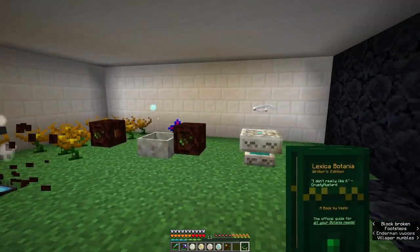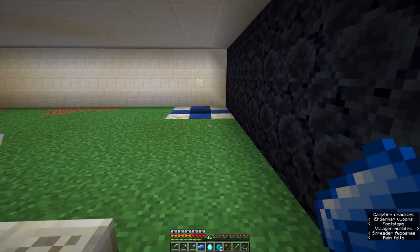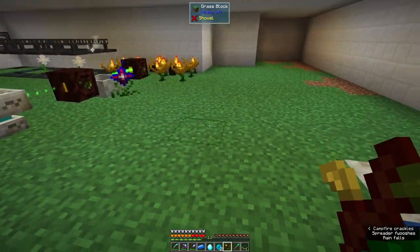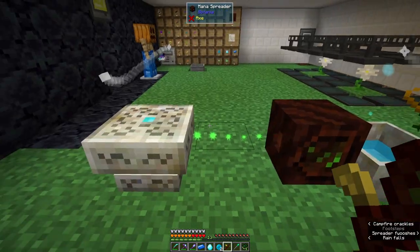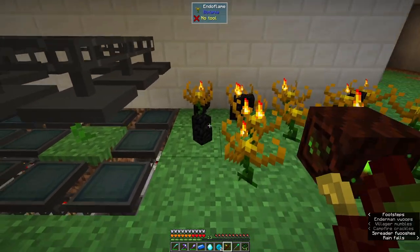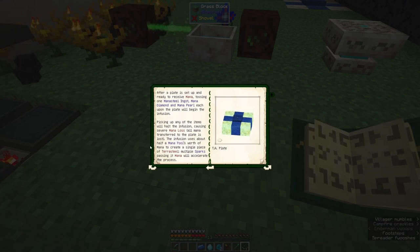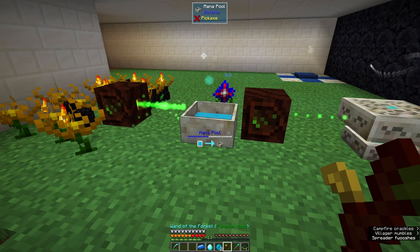Looks like we might need some more room in here. I think we're ready to make terra steel. This took quite a lot of mana steel ingots. I've put a spark over here — if I put this in, you can see the spark is connected to that spark, which draws mana out of the pool. One thing slowing us down though is we need a lot of mana to make terra steel. According to the book, the infusion uses about half a mana pool's worth of mana to create a single piece of terra steel.